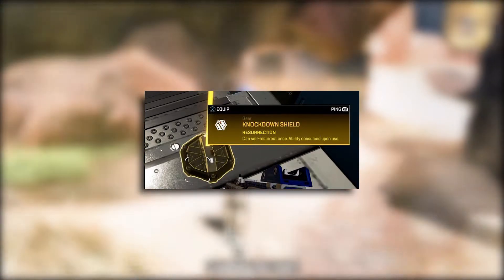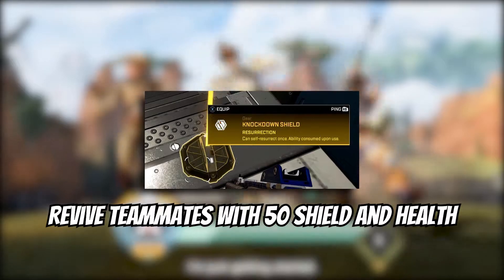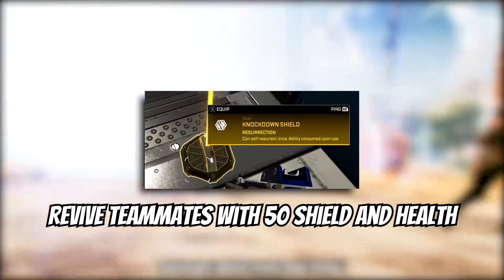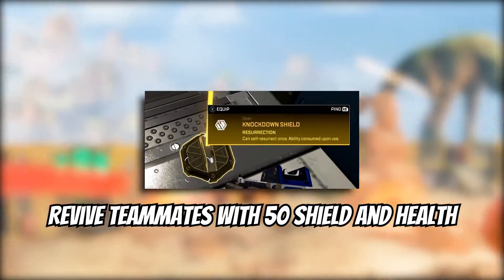They've removed Self-Revive from the game. Gold Knockdown Shields will no longer give you the ability to revive yourself after being knocked down. I think this is going to create a much healthier Ranked environment, but we'll just have to play with it and see. Instead, the Gold Knockdown Shield now has Guardian Angel — the perk that was previously on the Gold Backpack — which allows you to revive your teammates and give them 50 health and 50 shield once you pick them up.